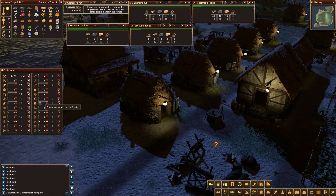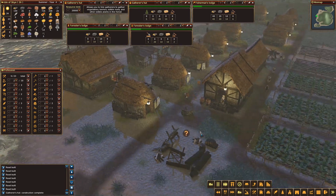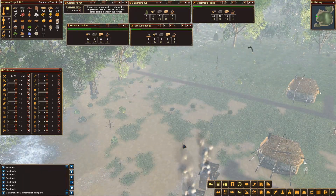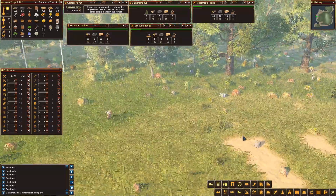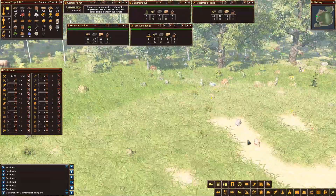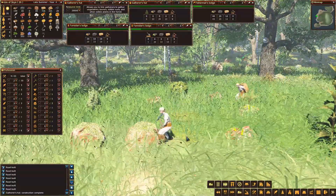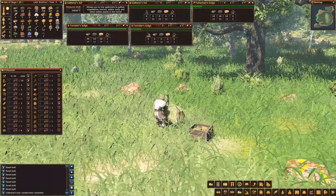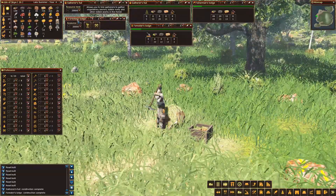Let's take the blacksmith off and put him on tailoring for a bit. Looks like we've cleared out those trees. We've got 199. They should be working over here then, bringing in some stone and some ore. Look at them out there — it's all the poor women. One token bloke has turned up to do a bit of work. So we've got a Forester's Lodge built. Let's get a forester to work in there.